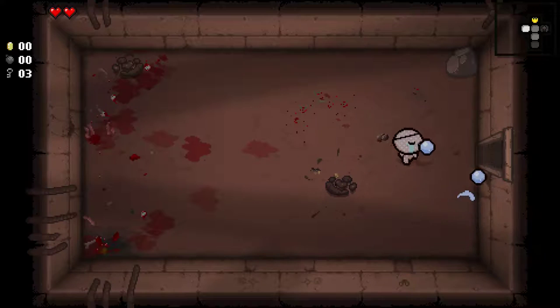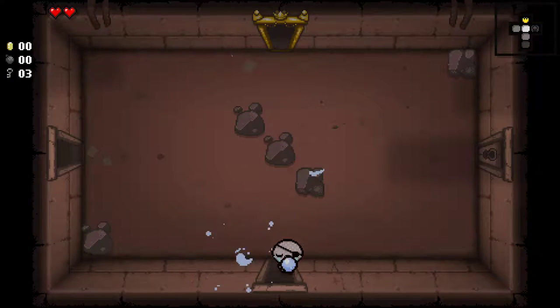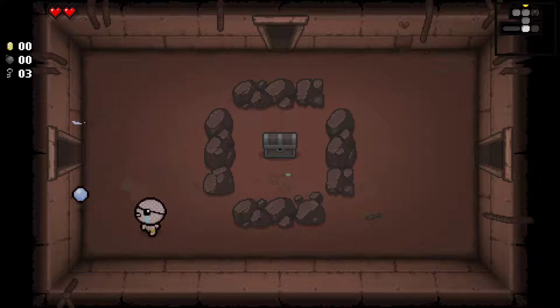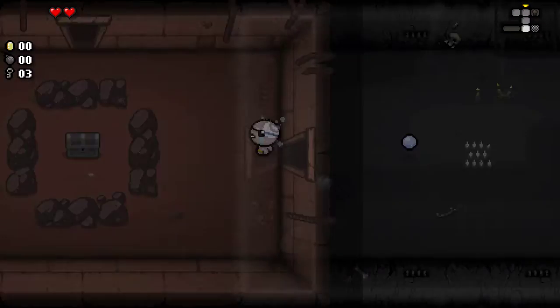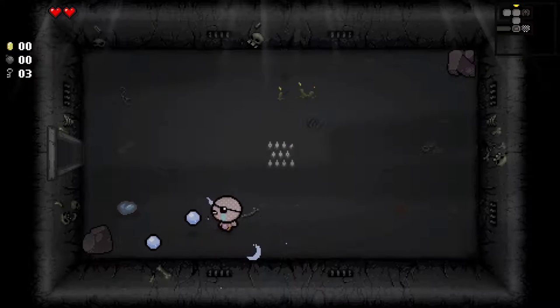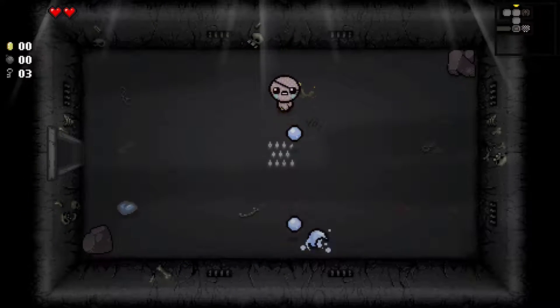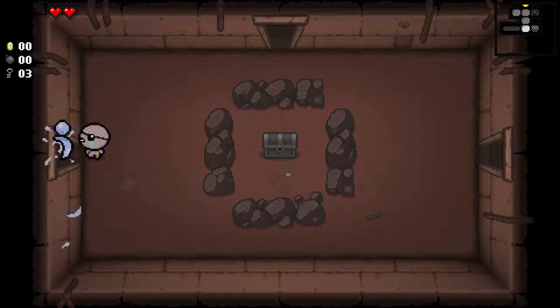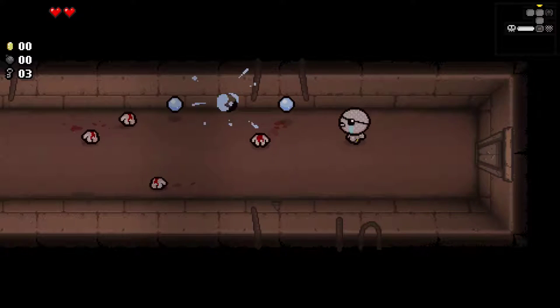It's nice to get some keys early on so we don't have to worry about that later in the game. I don't start with any bombs though, so I can't get in there just yet. There's a Soul Heart in there. This room is a sacrifice room, so if I want to, I can go over here and take damage and I might get an item. But with only two hearts total, that's not really worth it.